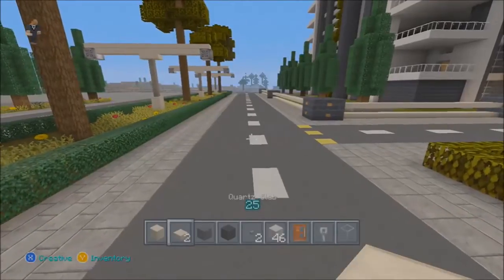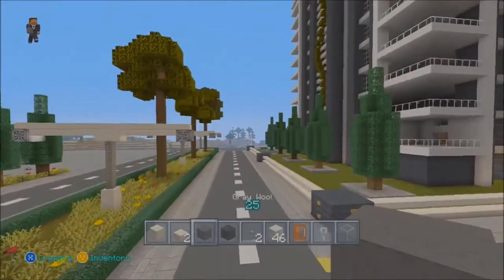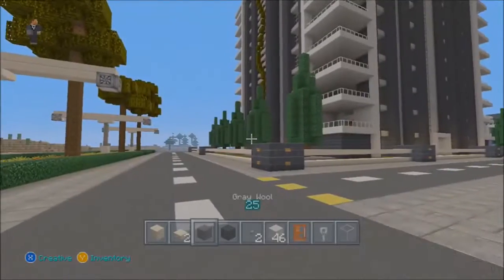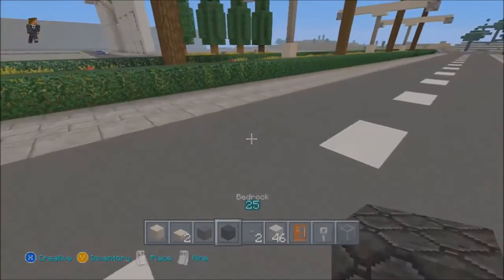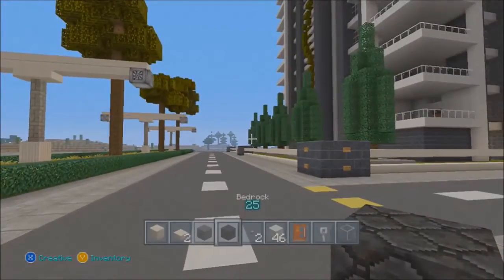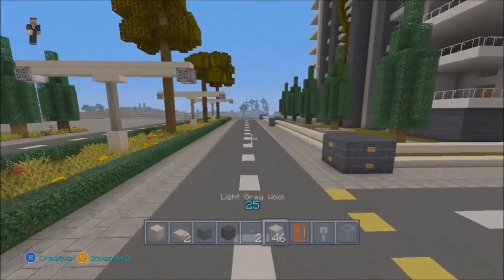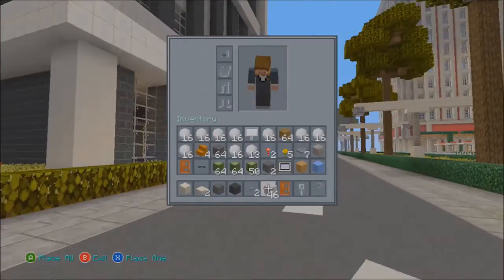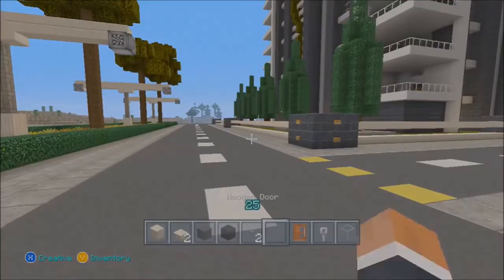We're going to get started — here are the materials we need: block of quartz, quartz slabs, grey wool or black wool, preferably if you're in a natural texture pack. For the city texture pack, use bedrock for black wool. You'll also need light grey wool, a wooden door, a trip wire hook, and glass.